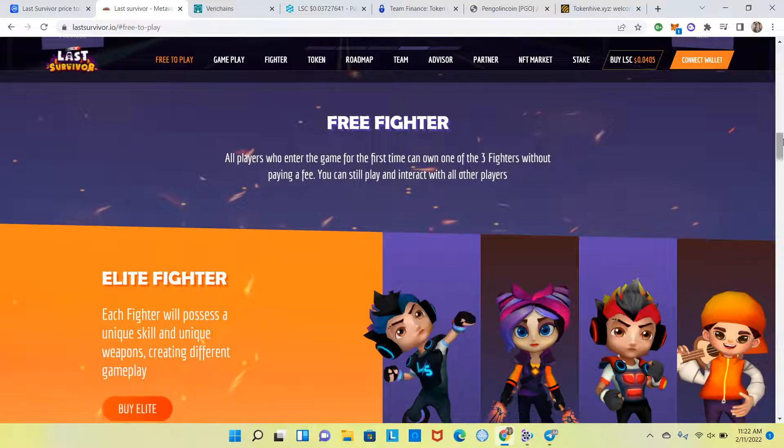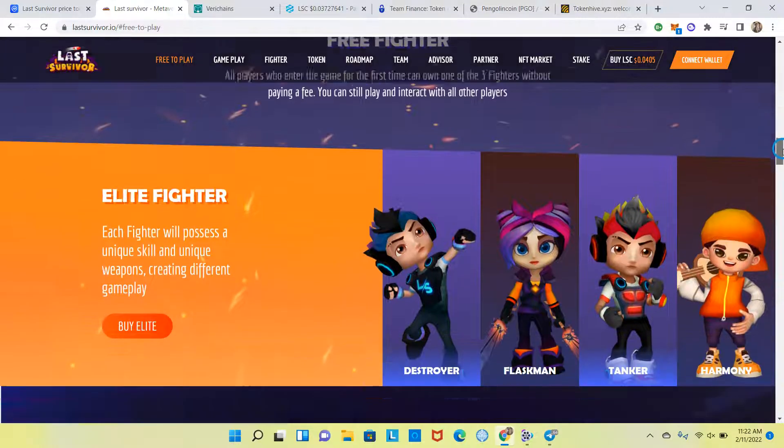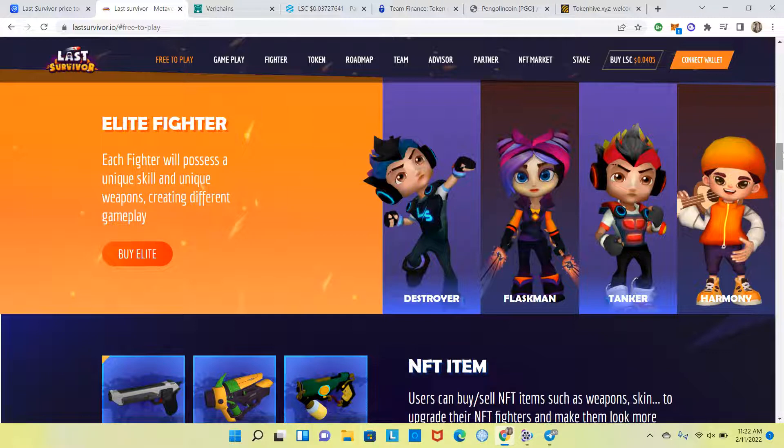Free Fighter: all players who enter the game for the first time can own one of three fighters without paying a fee — you can still play and interact with all other players. Elite Fighter: each fighter will possess a unique skill and unique weapons, creating different gameplay. So each NFT will be a specific type of fighter in the game, each with a unique skill set and unique weapons.